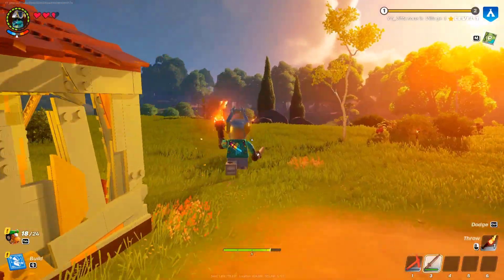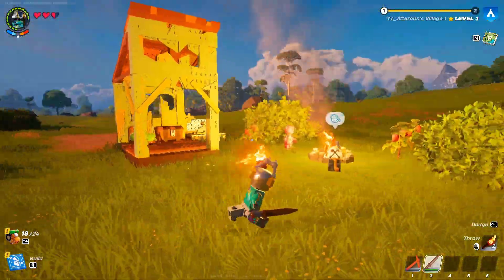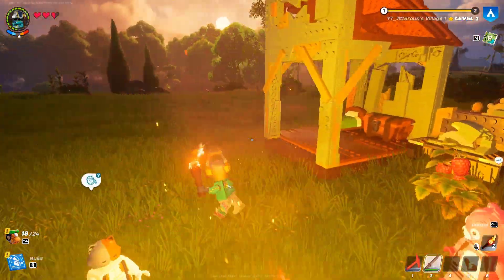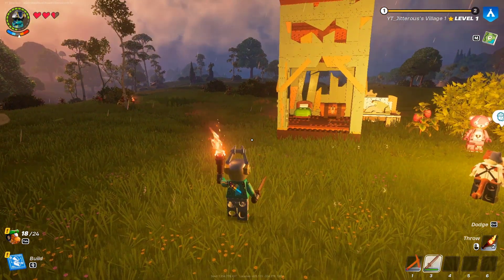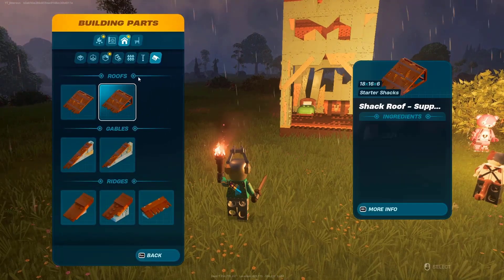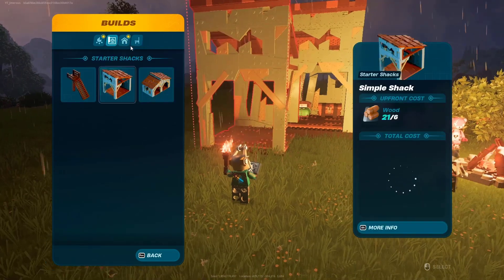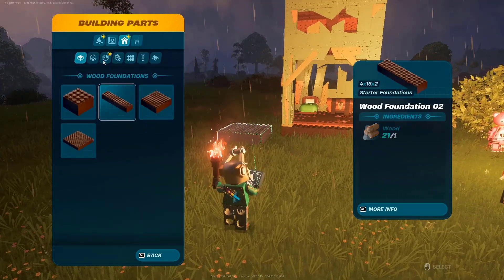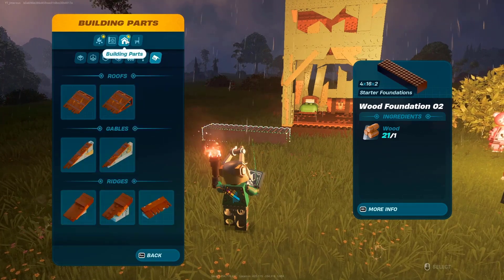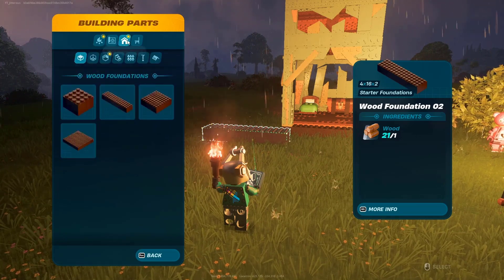I accidentally threw the sword — but I threw it far though. Okay, so we need to get started on building our house. I want to look through the crafting menu and see what we have to work with. I see we have some building parts — we have our bed, starter shacks, and foundations. We pretty much have everything we need, but actually building the house and putting all the pieces together will probably be the hardest part.